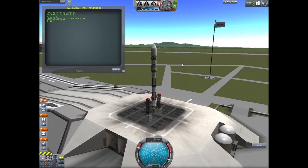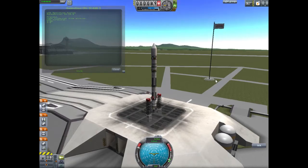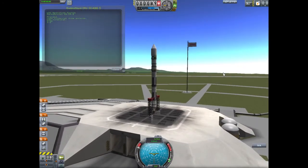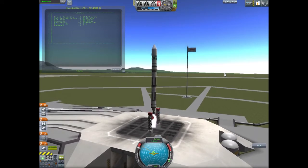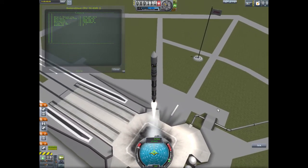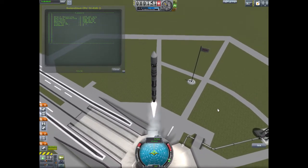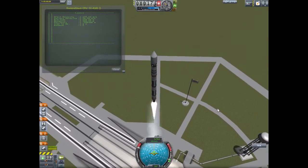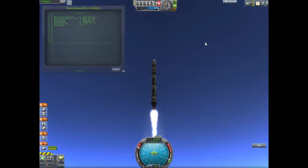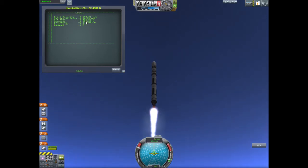Firebird 1 delivers one ton to a 100 kilometer orbit. Lift off! Right now I am not touching the keyboard — it's just KOS doing the whole thing from now on. This rocket doesn't accelerate too fast; it's a pretty slow rocket at first, but it has no trouble getting one ton into orbit.